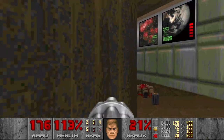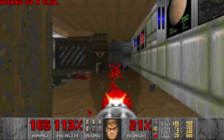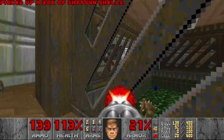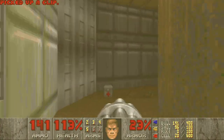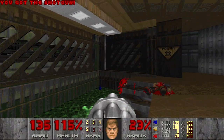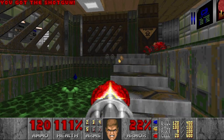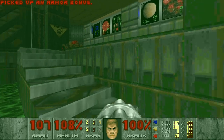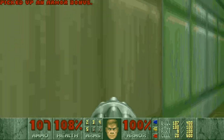I think I want to use the chaingun. And we have a blue key now. Let's take down this imp. Grab the green armor and the radiation suit, which we will use in this room.